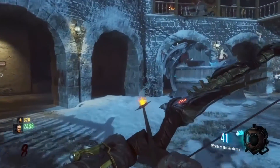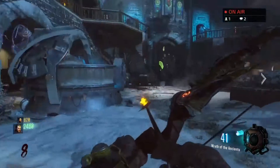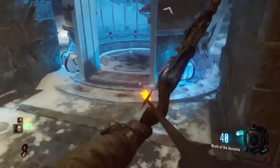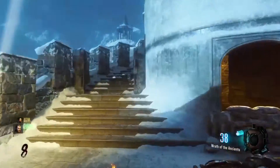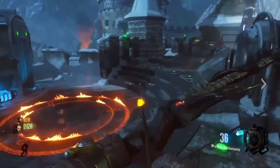The second wonder sphere spot is right here. For this one, you just want to get in it, look at the ground, and as soon as you see it, shoot. And you'll hit it. So that's the second one.